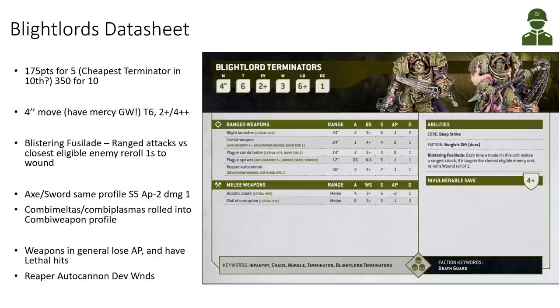There's been some simplification of the weapons. Previously there was always the discussion of axe or sword for your Blightlord Terminators, but now both are called Bubotic Blades with the same profile: 4 attacks, Strength 5, AP-2, Damage 1. Similarly, the combi-Meltas and combi-Plasmas are now simply called the combi weapon profile — Anti-infantry 4+ with devastating wounds. This means a 4+ to wound versus any infantry becomes mortal wounds. It's one attack at 24-inch range and two attacks at 12-inch range.